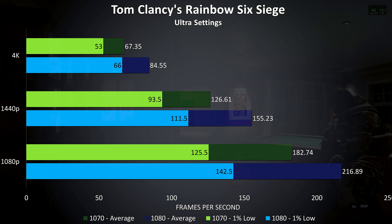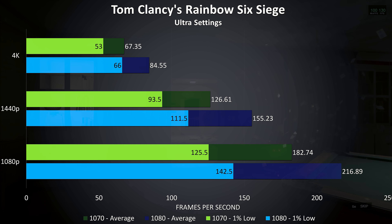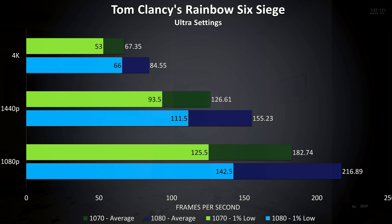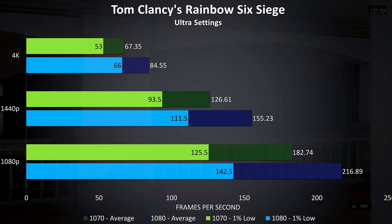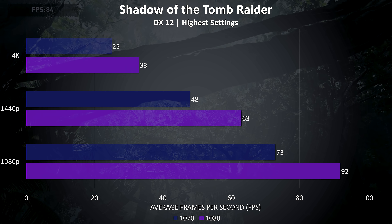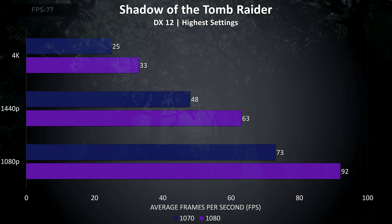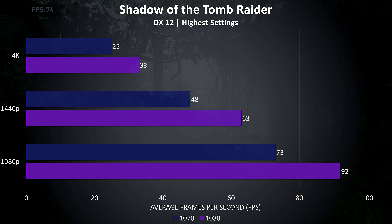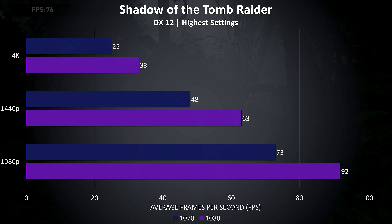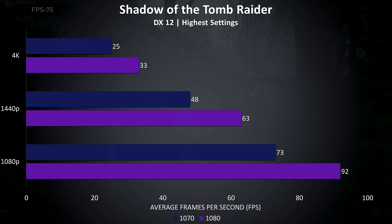Rainbow Six Siege was tested with the built-in benchmark, and the improvements here were also on the lower side compared to most other games tested, although even at max settings and 4K resolution the 1070 was still able to average above 60 FPS. At 1080p the GTX 1080 was averaging 18% higher than the 1070, 22% better at 1440p, and 25% better at 4K.